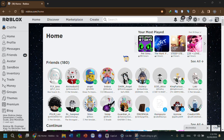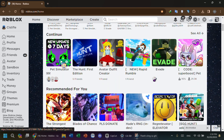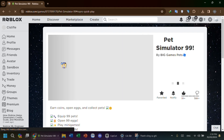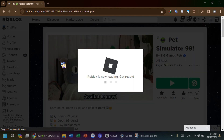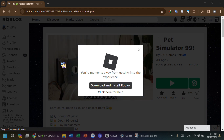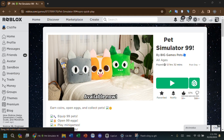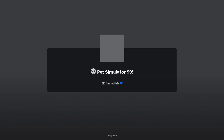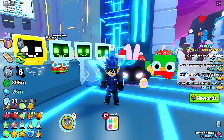The second method is to directly join the game on the website. I tried joining Pet Simulator 99, and the second method seems to work as well. That's it, guys — I hope this video helped. Goodbye!